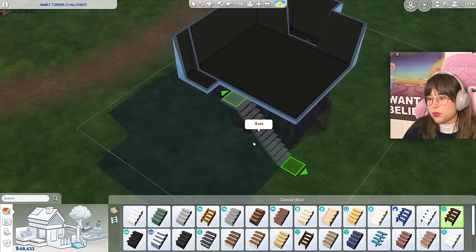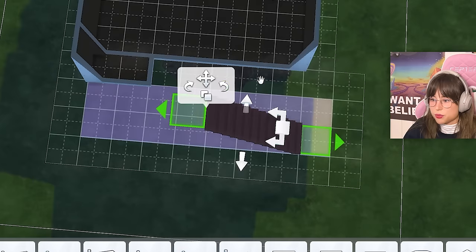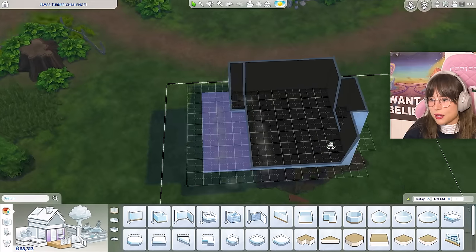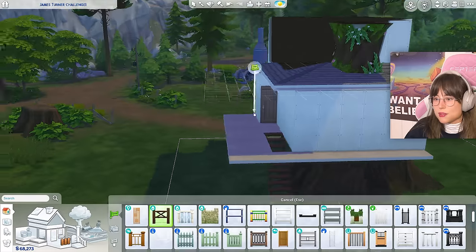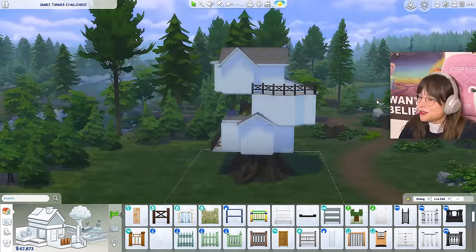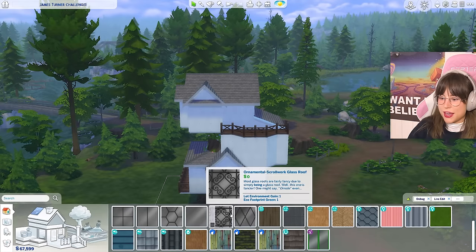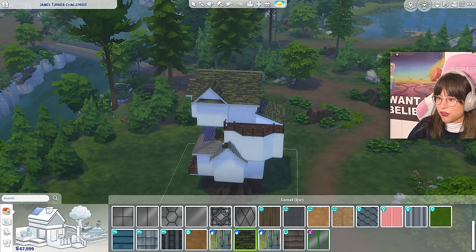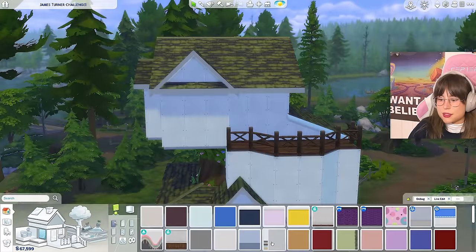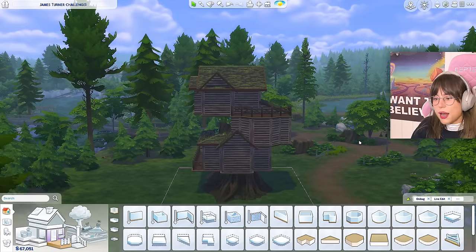That can be the entrance, then we have a set of stairs, go out, and we can have some funky things up there — a door and some fencing. I think that could be fun. I have to fix this roof. Maybe the roof will look better if we put on some fancy roof tiles — what about the one from Werewolves? That's funky! And then some wood wallpaper, maybe the one from Horse Ranch. I like that. This is starting to look really cool!